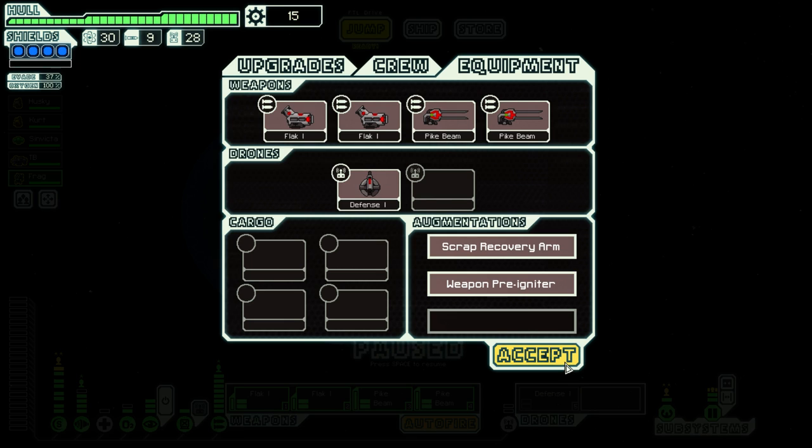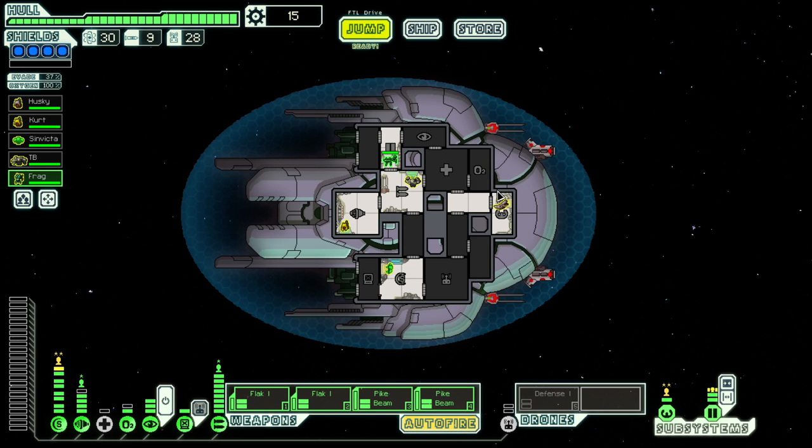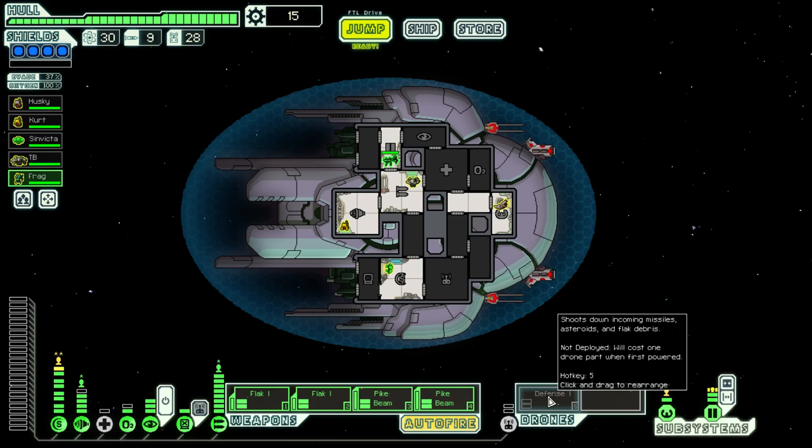Without further ado, let's begin. We have Kat Muskie at the helm, and the FTL Drive is commandeered by Lieutenant Kurt. We have Ensign Sinvicta on the shields. We have Professor TB, who's a weapons professor, just because he's so darn good at them. Last but not least, we also have LethalFrag, who came in towards the end of the last sector, on the doors. We do have full cloaking, we do have a defense drone just in case, and we also got hacking, which is something I usually don't get because normally I'm not very good at it. But we have all the makings of a good run, I hope.